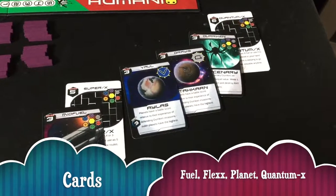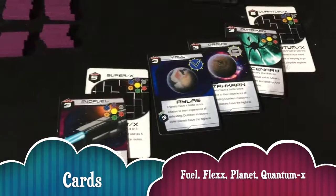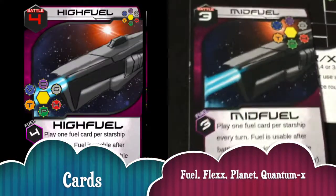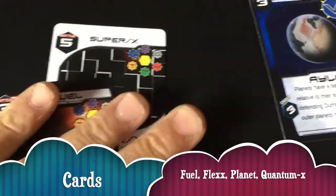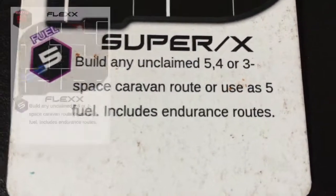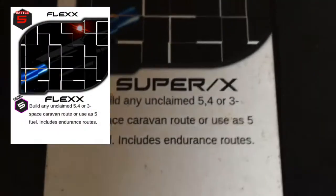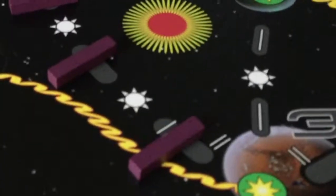Each player is given six cards to start. Roll the die sixes to see who goes first, and it goes clockwise from the highest. Here are some examples of cards. A fuel card — the three is the lowest, the mid-fuel — and that would move one of your ships three spaces. The flex card gives you an option: you can use it as five fuel, or you can build any unclaimed route on the board that is five, four, or three spaces. For example, I could place this endurance route that is three spaces.